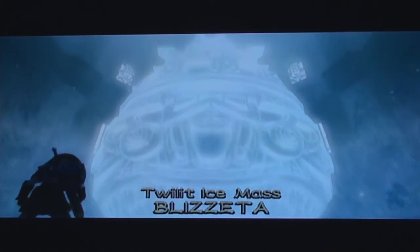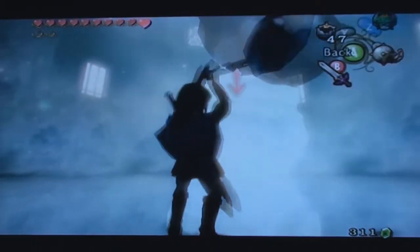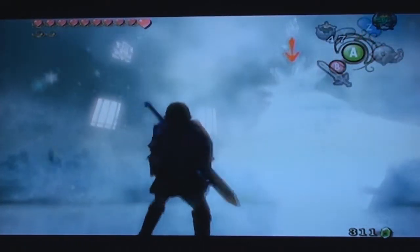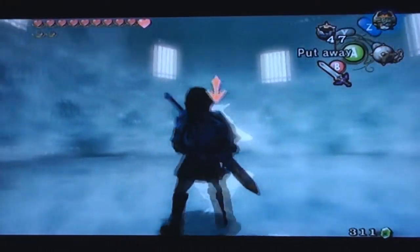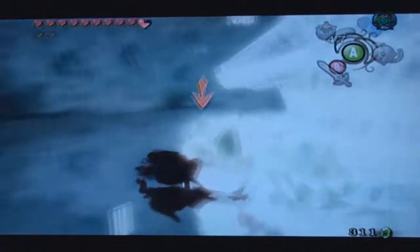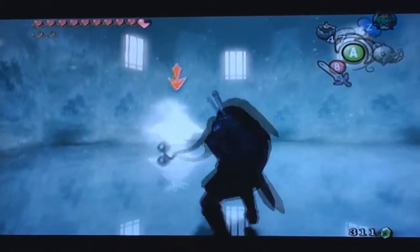Twilit Ice Mass Blizzeta! All right, bring it on! If it's not obvious already, use the ball and chain and use it to break down the ice. Get on the back thing. Watch out for the ice! Blizzeta — that's what we get for possessing Yetta. I'll kick your butt. That was a pretty easy boss. Are you done playing around, Blizzeta?